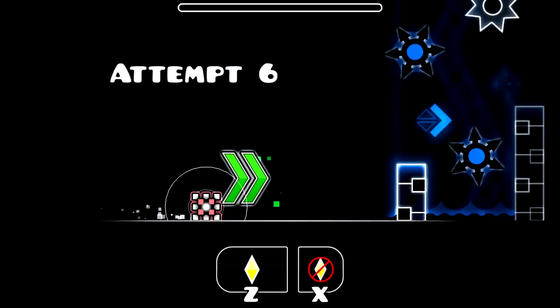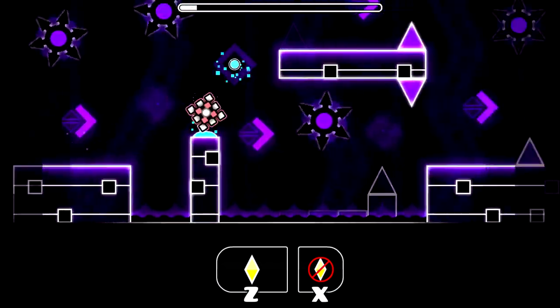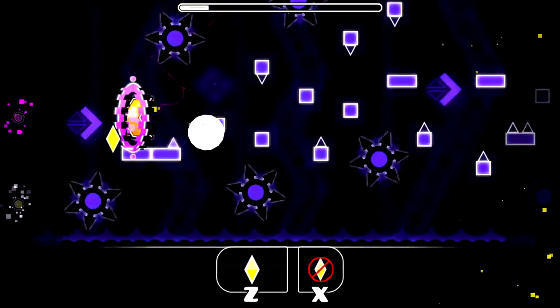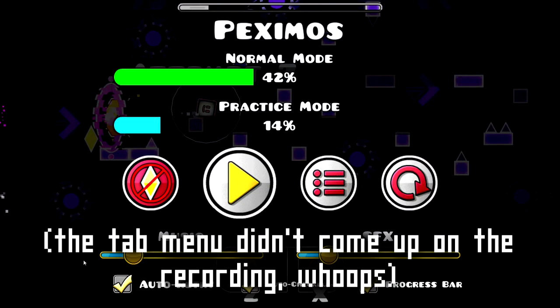There's practice mode with custom practice mode music and a yellow practice marker. If you don't really like the song or it gets on your nerves, you can just hit tab and hit the practice mode hack, because it's in the private server.